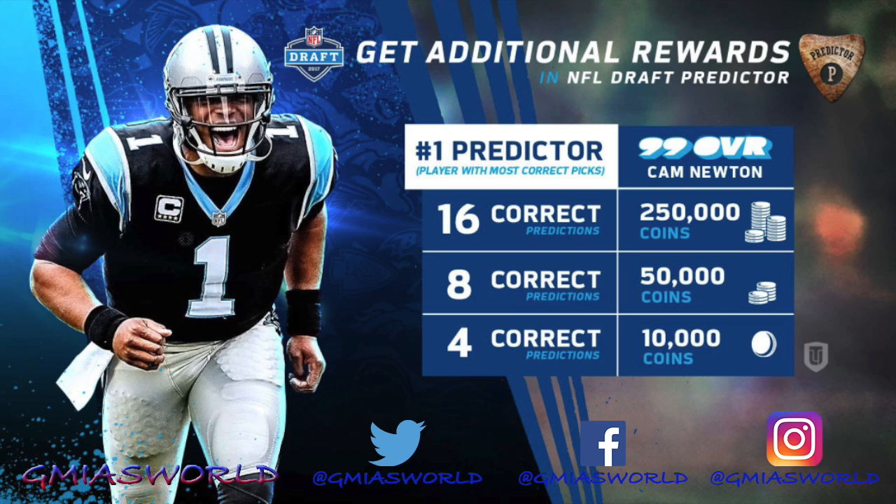What's going on everybody? Welcome to G.Meyer's World. Right now I'm going to be telling you about a new promo that's available only in Madden 17 Ultimate Team. You can get yourself a 99 Cam Newton if you're smart enough to predict which players are going to go where in the draft.